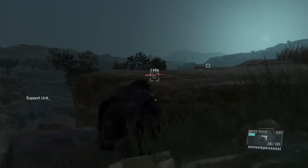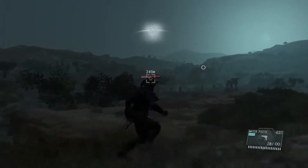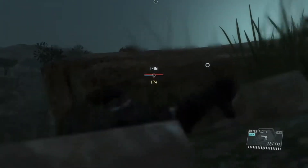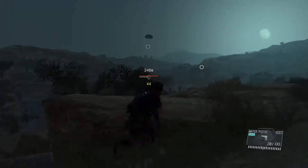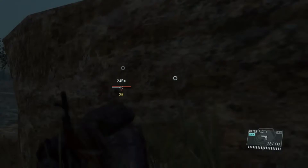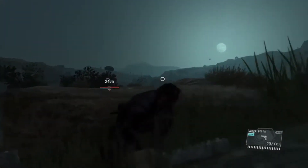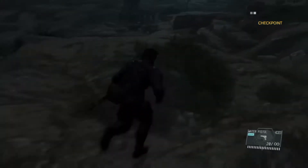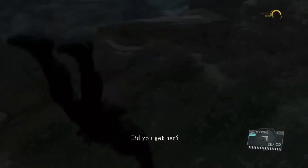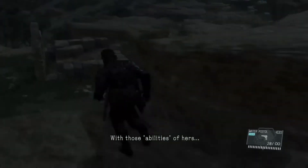I already did this three times so you're going to see Foxhound already obtained. A side note: go ahead and jump out of cover every now and then so she doesn't run away from you and go to the next sniping position.